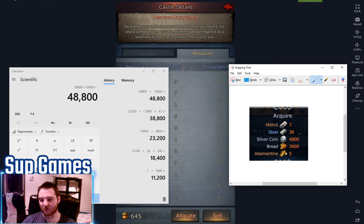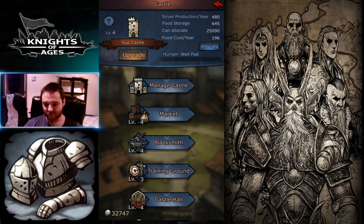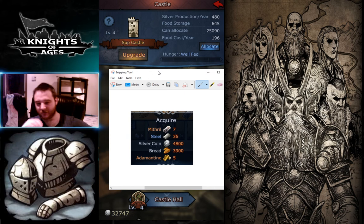And the steel, same thing — mithril. But do I consider it that much? Well, the bread is really useful but I buy that amount in no time as well. There is luck also involved in this. So yeah, I mean, there is that. This is just an example of what I got. But for a beginner, that's pretty useful. The adamantine is pretty hard to get for a beginner.